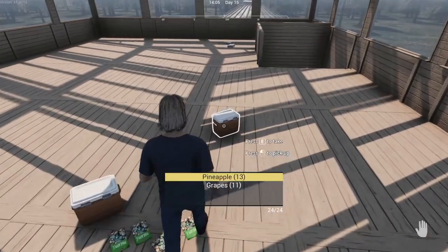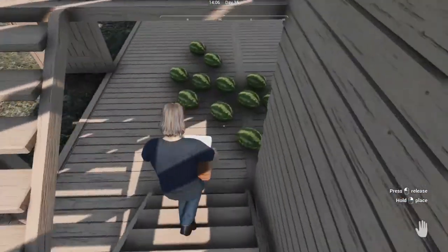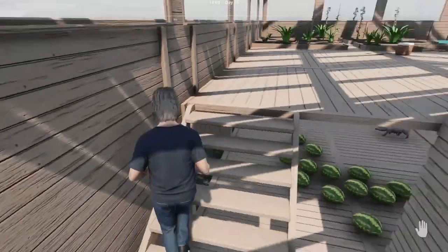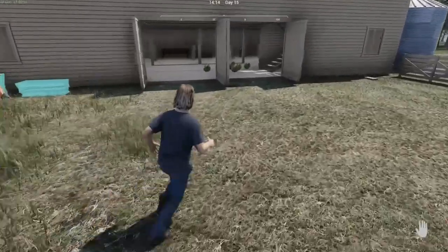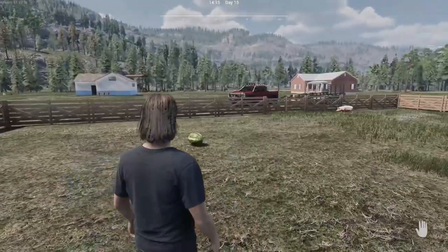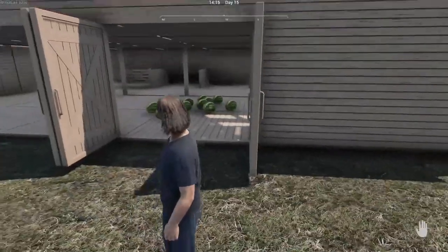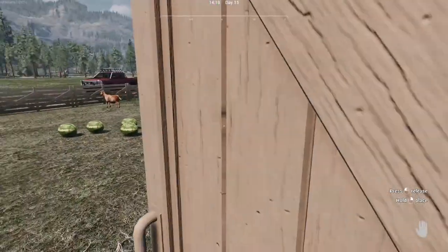We've got 13 grapes in that one, and 13. We're going to take all this stuff, sell it all, get some money, get a couple cows. What I probably could do is just grab it, place it, and that way it'll be closer to the gate. I'm glad I'm not doing watermelons anymore, because I'd have to do this for every one.